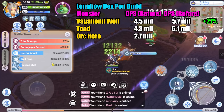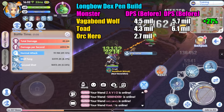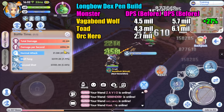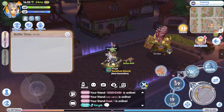That is one minute — the DPS is 6.1 million. That figure is a little bit suspicious; I think the DPS should be around the same as Vagabond Wolf, but it is what it is. That is an increase of around 42% damage — unbelievable. Next, DPS test on Orc Hero.